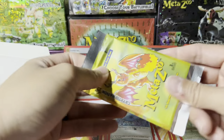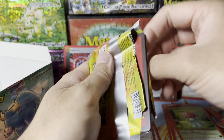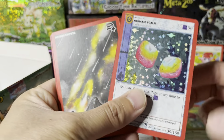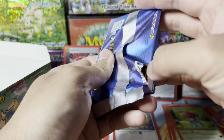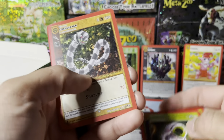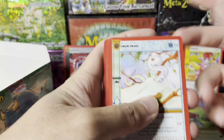I want the regular holographic Mothman now. Another Mermaid Scales dupe. Last pack on the right side. Single Sam, rare hollow. How many of you watching my MetaZoo openings actually play Magic as well? What do y'all think about the MetaZoo gameplay? I haven't had a proper game yet.